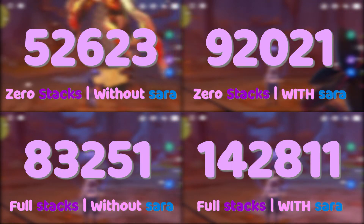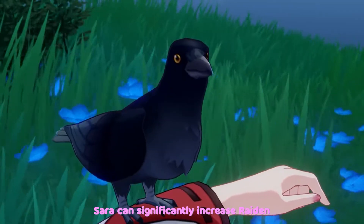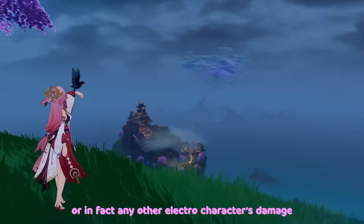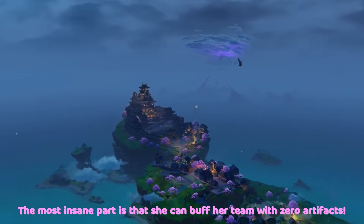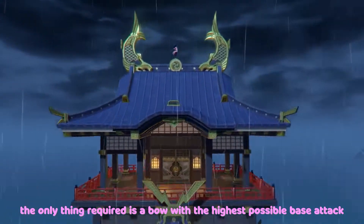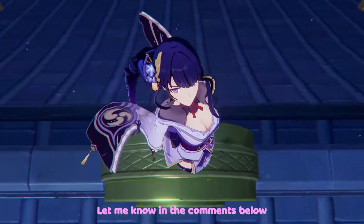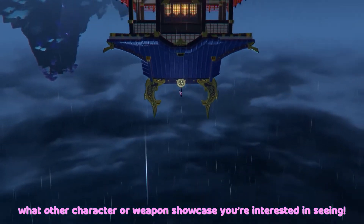Let me share my final thoughts. Oh wow, I am absolutely impressed. Sara can significantly increase Raiden's — or in fact, any other Electro character's — damage. The most insane part is that she can buff her entire team with zero artifacts. Since her buff scales off of base attack, the only thing required is a bow with the highest possible base attack. Let me know in the comments below what other character or weapon showcase you're interested in seeing. Thank you for watching.